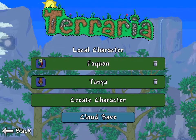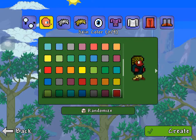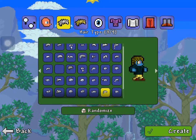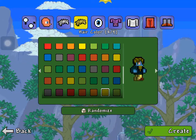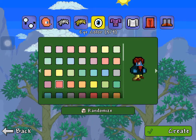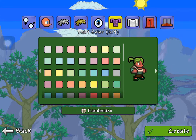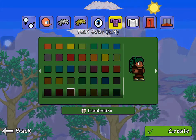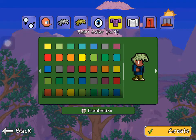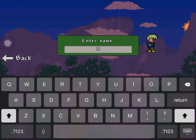I'm gonna create a new character. I'm gonna make him look stupid — I don't know why — because I'm probably gonna get armor and it's probably not gonna look like this anyway. I don't want a girl though. He's fine. Create him. Enter name: iOS.